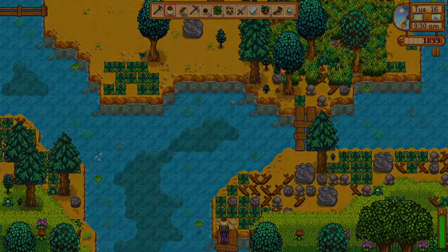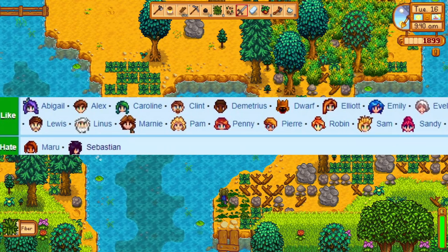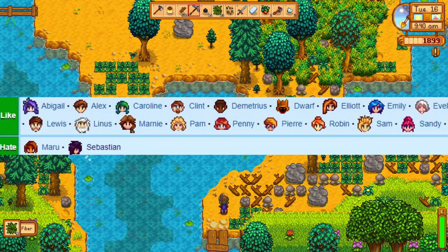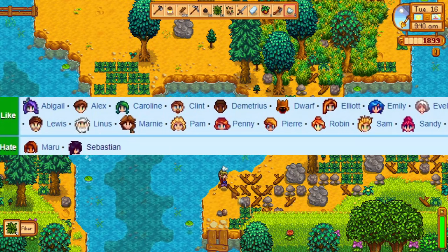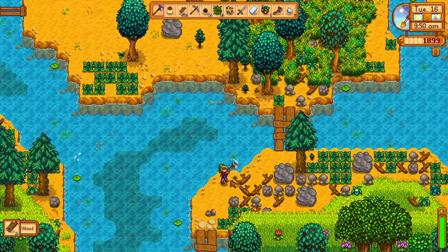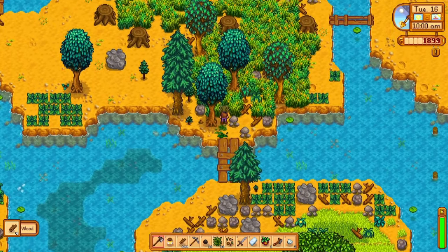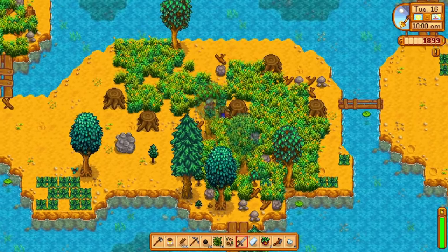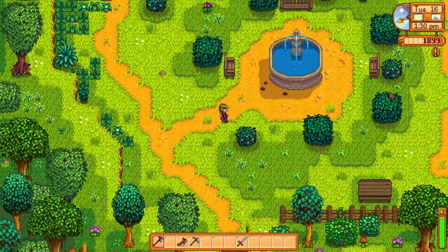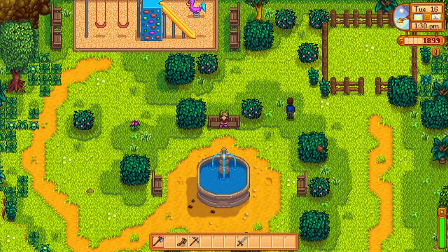Lastly, honey can be used as a gift for some NPCs in Pelican Town. Like many artisan goods, honey is among the best choices to gift to villagers to win their friendship. All villagers except Maru and Sebastian count honey among their liked gifts. Since it's easy to come by, wild honey is great to stockpile when trying to make friends or romance candidates. Honey's alcoholic evolution, mead, is also a great gifting choice — especially for Pam and Willy. Most other villagers like it as well, but avoid giving mead to Penny, Sebastian, or any children.